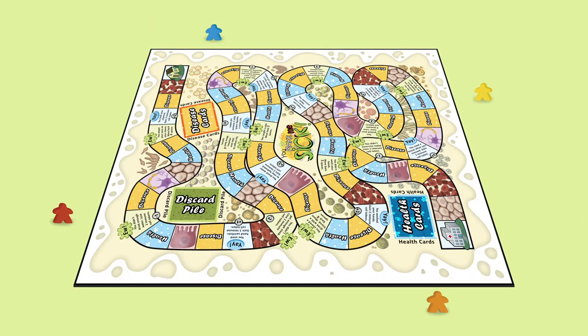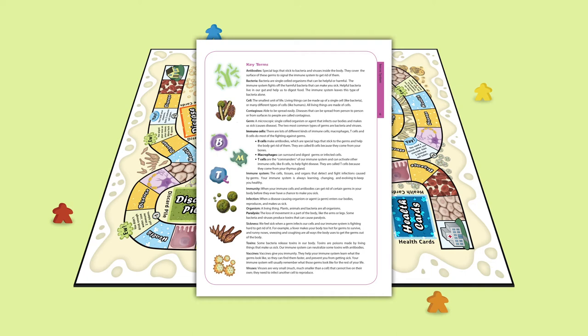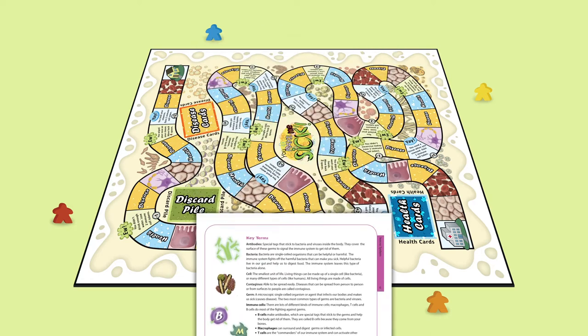Open the box and lay the game board on a hard, flat surface. Read aloud the key terms found on the last page of the instructions. These terms will be used frequently during gameplay, so pay attention! Knowing what they mean will help you while you play.